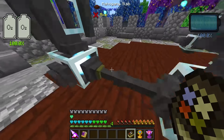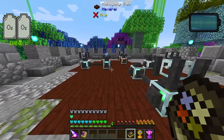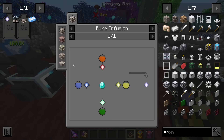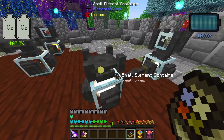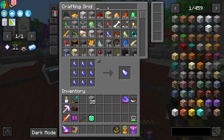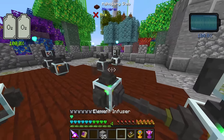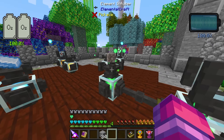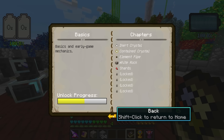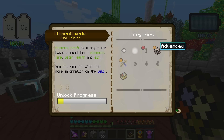I went ahead and built a small extension to our courtyard to give myself more space for this mod. I have all of my shards aligned in a way that represents each element: water on the left, air on the right, fire to the north, earth to the south. Next step is converting stone into white rock using the infuser — white rock is used in a lot of the machines and equipment in this mod.